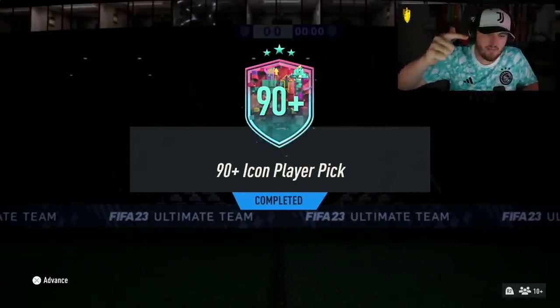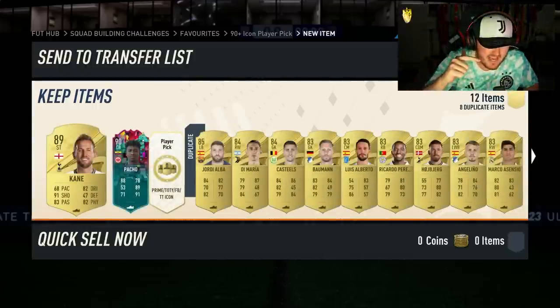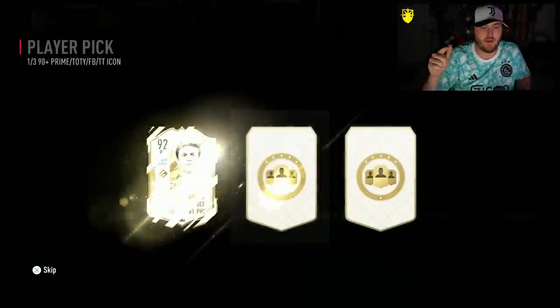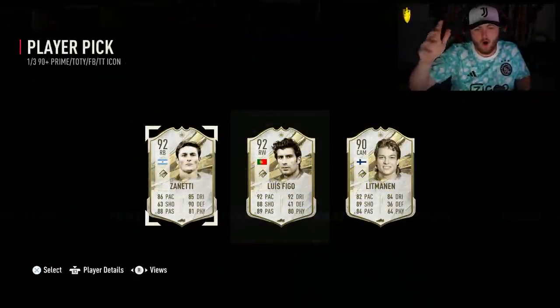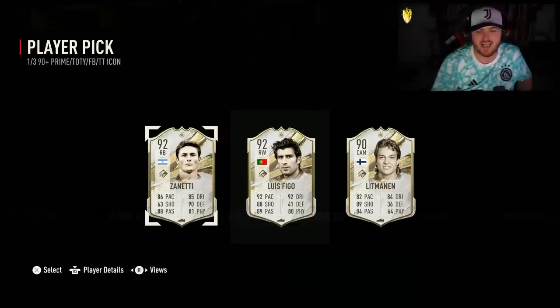EA re-released the 90 plus icon player pick, which we're going to open up a bunch of and hopefully get some decent cards. Fodder, back at the club. What are we getting in the first player pick? A whole load of rubbish. That is just absolutely painful on the eyes. Thanks EA.